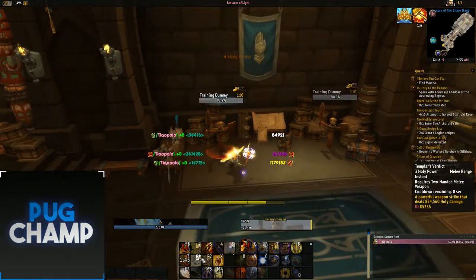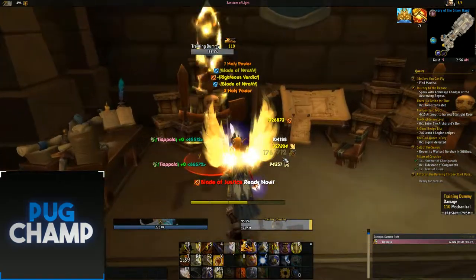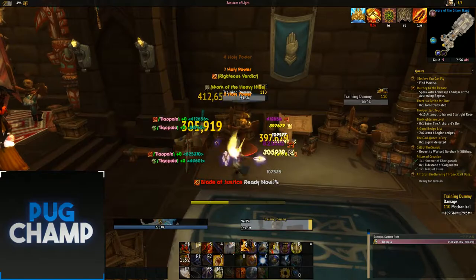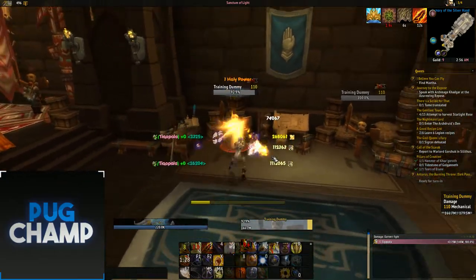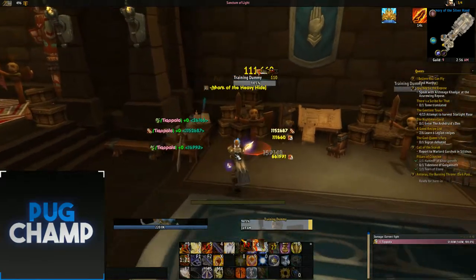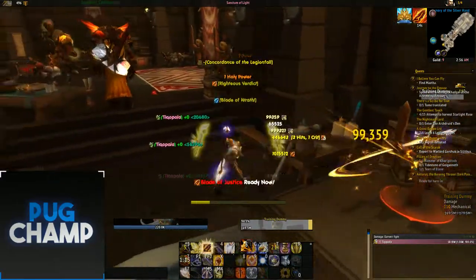Use up your five Holy Power and use Templar's Verdict. You literally just want to be spamming Templar's Verdict as it does the most damage and only hits one target. As you can see, Blade of Justice is coming off cooldown really quickly and proccing well. When Wake of Ashes is off cooldown, quickly use it and then Just Cause/Vengeance to spend that five Holy Power.